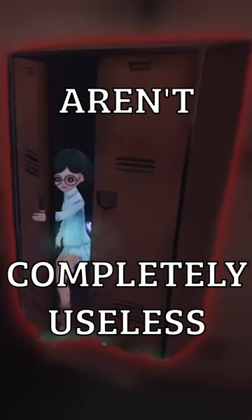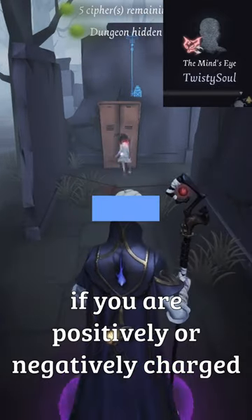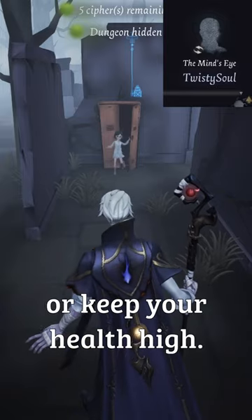Lockers aren't completely useless in Identity V. When going against a Hermit, if you are positively or negatively charged, you can hop into a locker and it will remove your charge. This is great for if you need to go for a rescue or keep your health high.